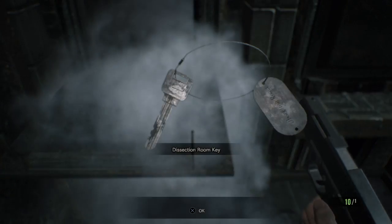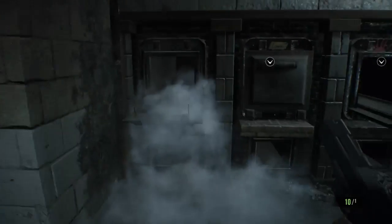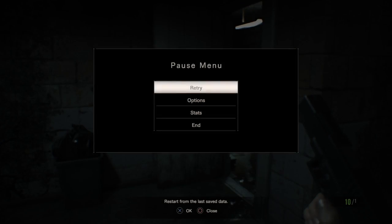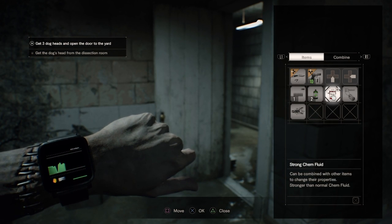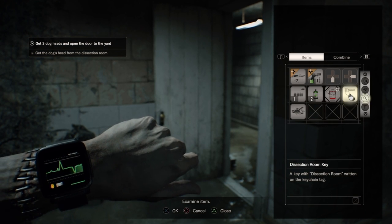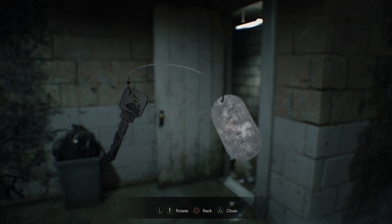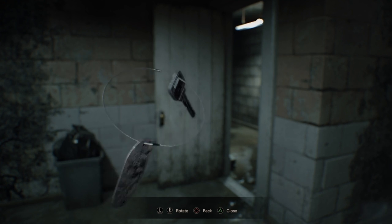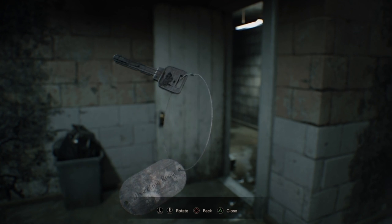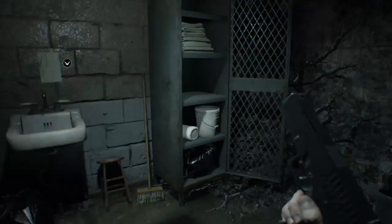You come over here and you get a key. Now you can go on to the next part. It's just a key, nothing special about it — except you can go into the next room that you couldn't open before, which is going to have the two big generators in there. There's a door, and there's going to be multiple zombies in there if you have not been in there yet.